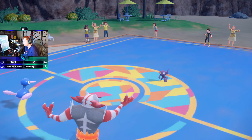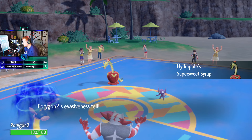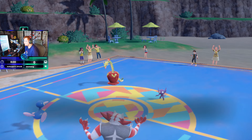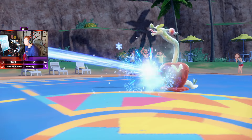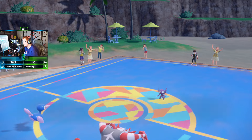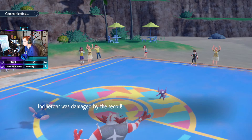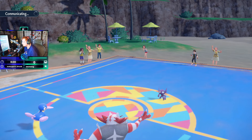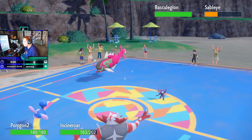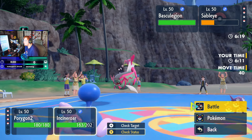Oh — so he is going to withdraw, bringing in Hydrapple. Great, great for us — fantastic, quad weak, guaranteed KO here! He is big pissed. He is going to send out the Basque Legion — Basque Legion is pretty slow.